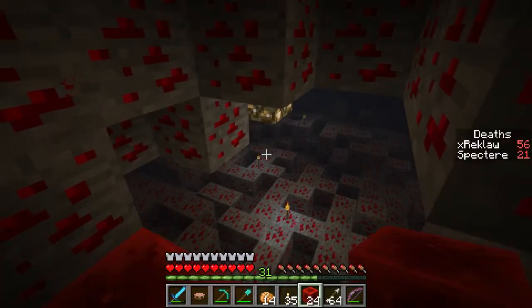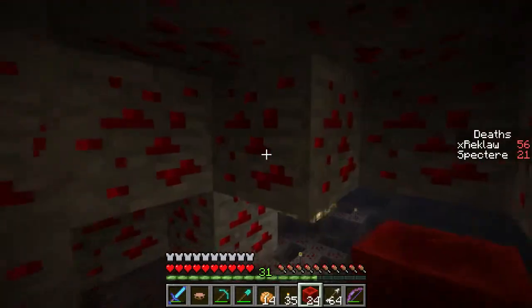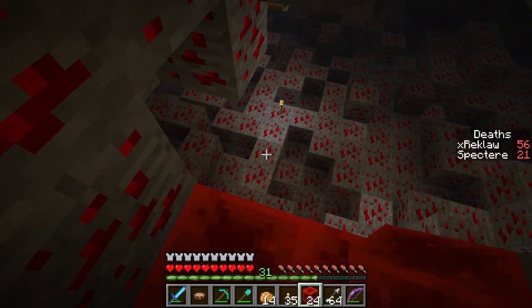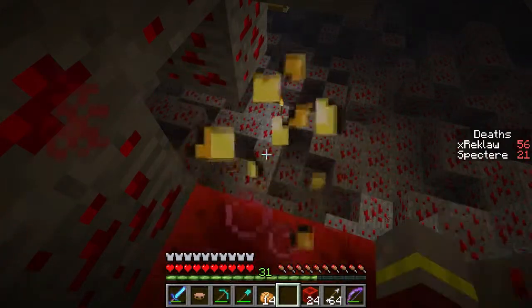There we go. Okay, we came back from that way, so we're going that way. How many cyan wool do you have on you? I've got three, in the chest up here. My armor doesn't have a lot of durability on it. Golden apples cause health regeneration, right? Yeah, that's correct. I'm eating it and I'm going.